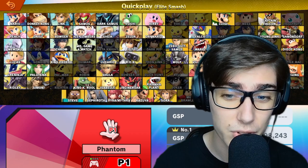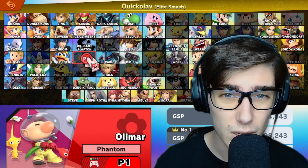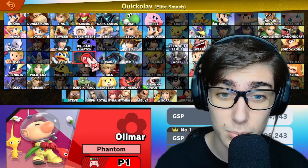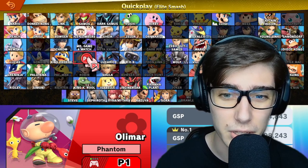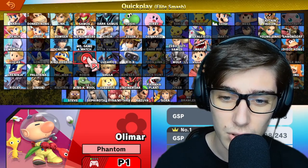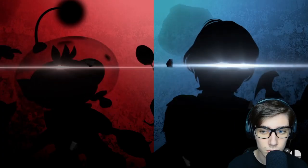Now we're doing another character from a single series today, and while this character wasn't nearly as broken as Steve, he was still broken in his debut smash game. I'm of course talking about Olimar — he was actually really good back in his debut generation of Brawl, but that's kind of fallen off in the later years. I like to pick this red spacesuit Olimar. It will be a great idea to do some exploring with our favorite little flower children.